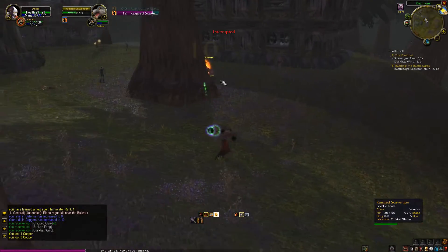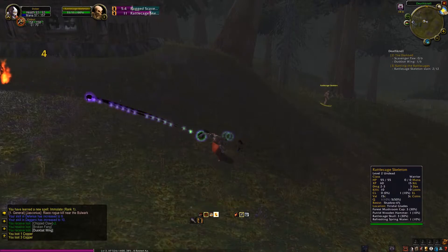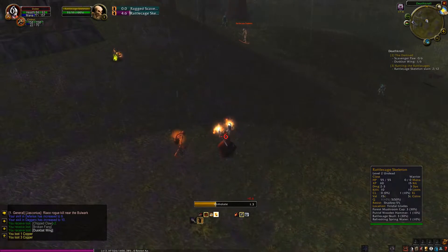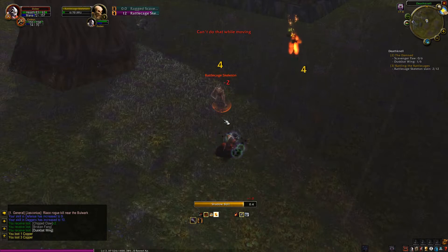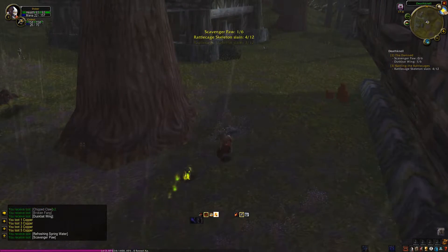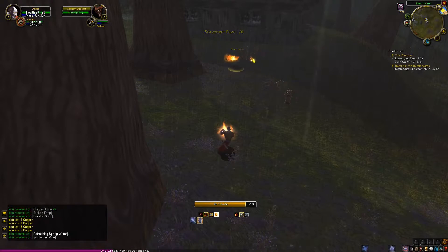So I let the imp cast first, then I hit Immolate — it's going for me. And because I'm standing at a triangular distance, I actually make the mob run without hitting anyone. There we go — it's chasing me rather than the imp. So from this skeleton I didn't take any hits. Of course it's not always going to work, but at least I think it's nice when you can pull it off.